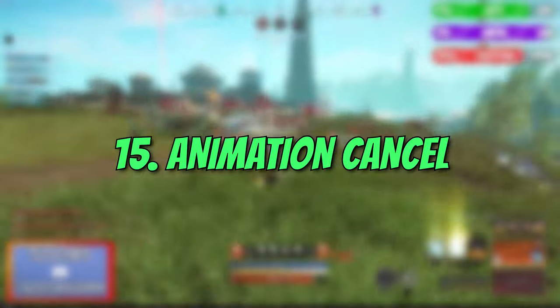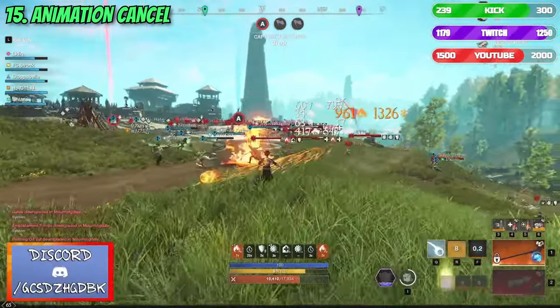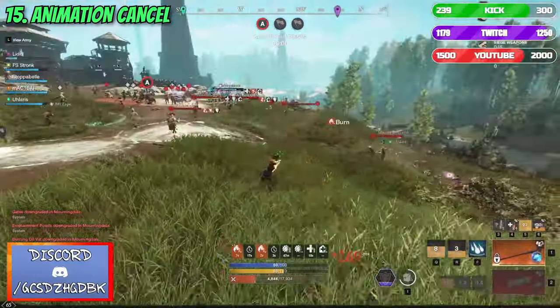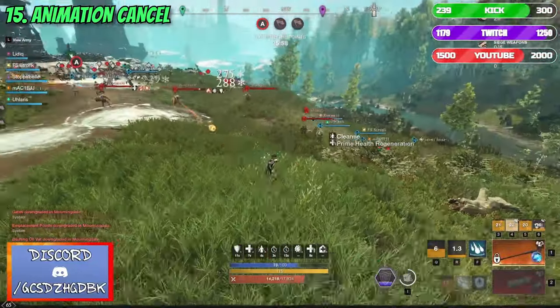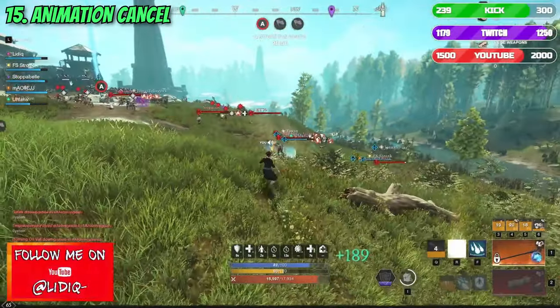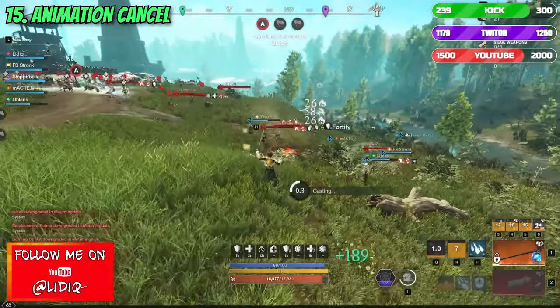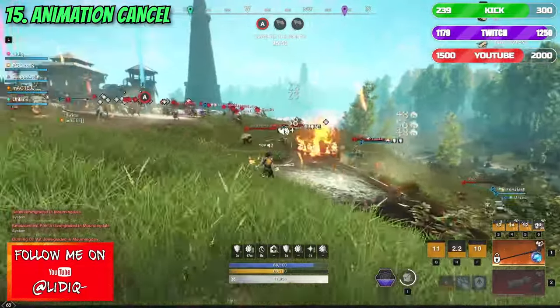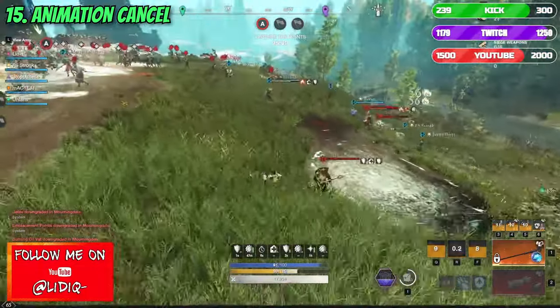Number 15: Animation Cancel. I think it's pretty obvious what this is about. Many weapons excel even further with their abilities and combos for damage when they are done properly in combination with quick animation cancellations. This of course is something that requires precision and a lot of practice before pulling it off regularly without any effort.